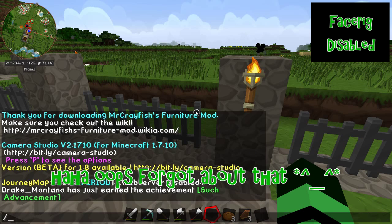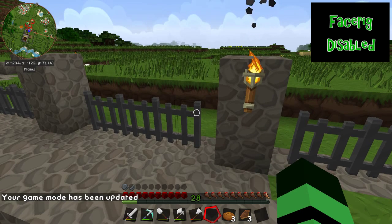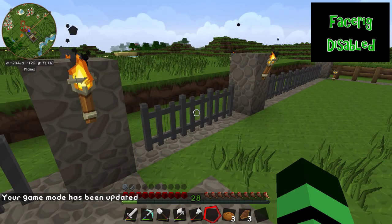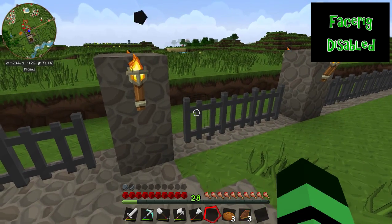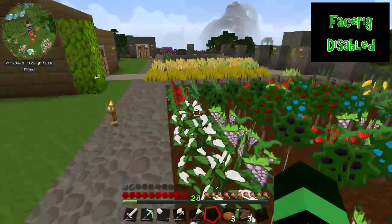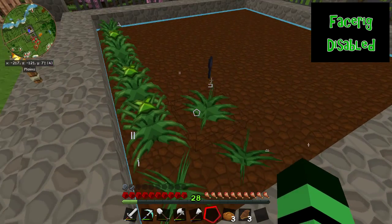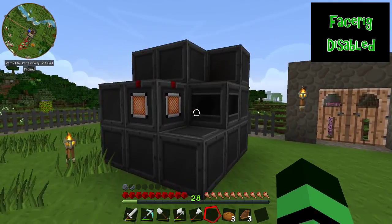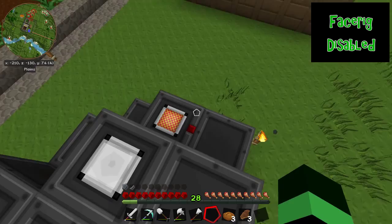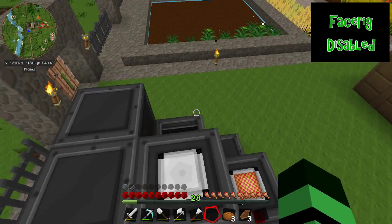Let me just change back to survival mode. Now I can't break anything. Unfortunately, these fences aren't like the one-and-a-half block fences in vanilla Minecraft, because zombies can jump over them — but they get one heck of a shock when they try. I've also created some coal seed plants right here and started work on a big reactor.